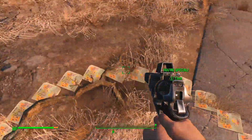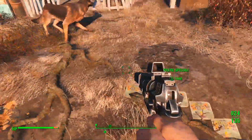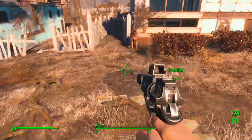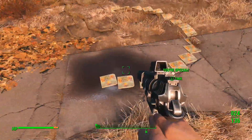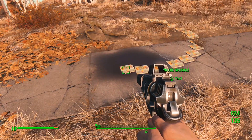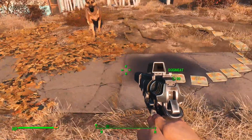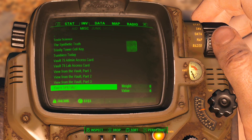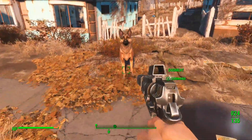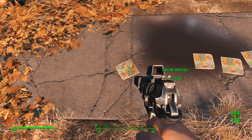Now I have seventeen of these right now — I've done it a lot — so I'm almost fully upgraded on all my perks, which you're going to see in a bit. But to do this duplication glitch, what you have to do is grab Dogmeat and have him fetch one of your S.P.E.C.I.A.L. books. As soon as he lowers his head to try to take it, you want to immediately press A on it to take it yourself. That's going to put it in your inventory and he's also going to fetch it for you.